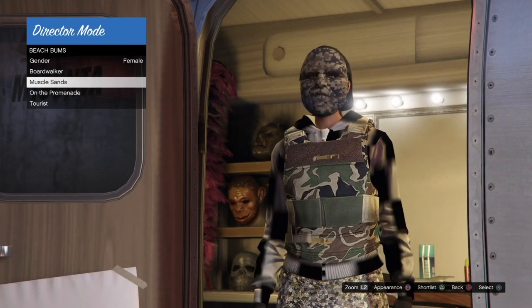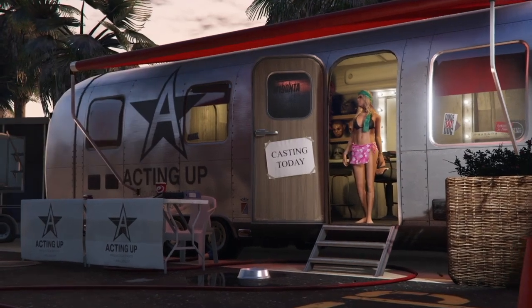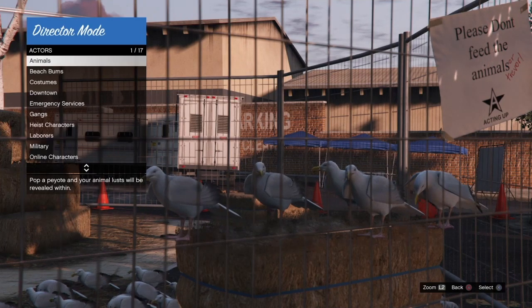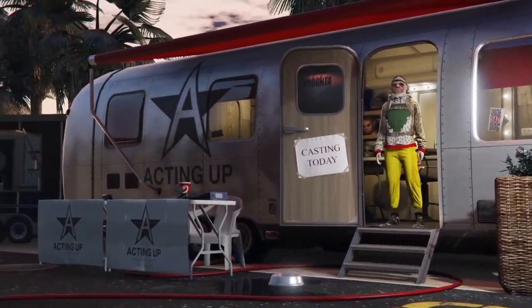If while swapping through different sections you get the default characters, don't worry. All you have to do is go to Animals and re-shortlist your bird.